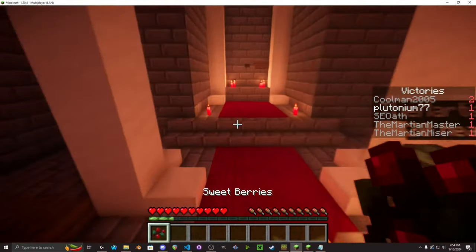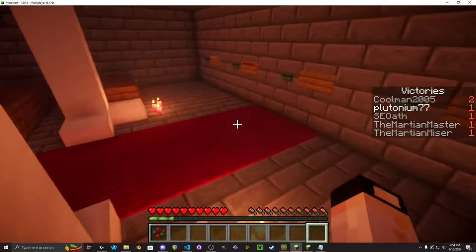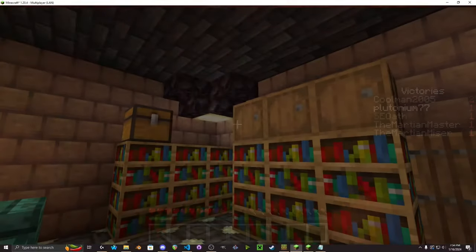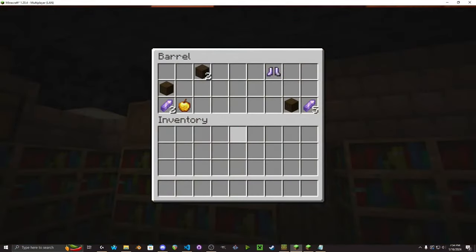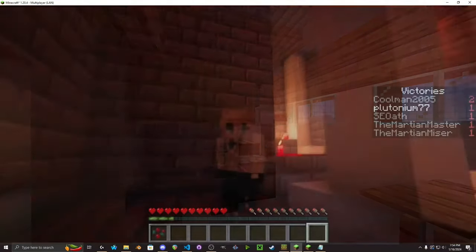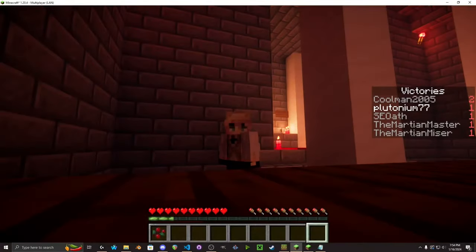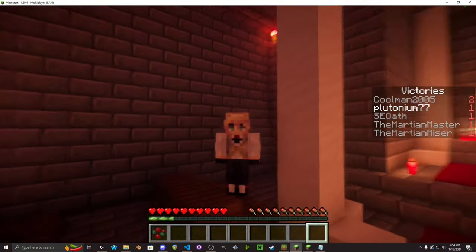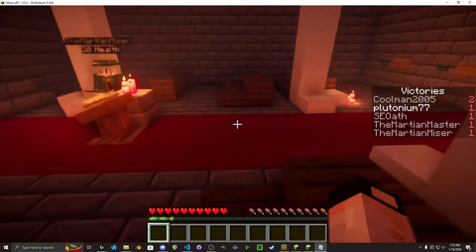I have reworked how chest loot works. Now instead of chest minecarts spread around the map, there are physical chests on the map that have marker entities. The game knows what loot tables to put in them. This should give you a lot more reason to go inside.